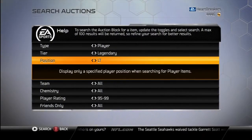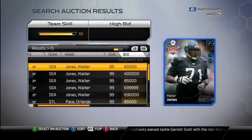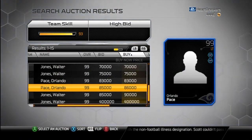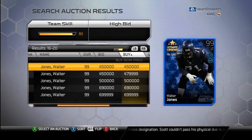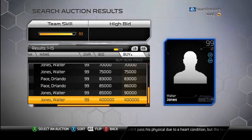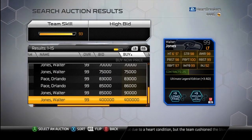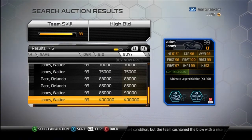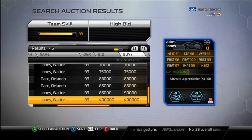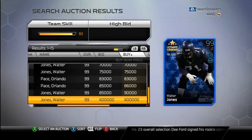The next card is Walter Jones, Ultimate Legend. The Walter Jones and the Joe Montana are both just pulled out of packs. So there's Walter Jones — 400K, there's a lot up. 400K is the cheapest Walter Jones. He gives plus 9 to long pass and ground and pound. He's got 100 pass block footwork, 98 in strength, awareness, and pass block strength, 99 in run block strength, 97 in run block footwork, and 92 in injury. He also gives plus 3 to agility.